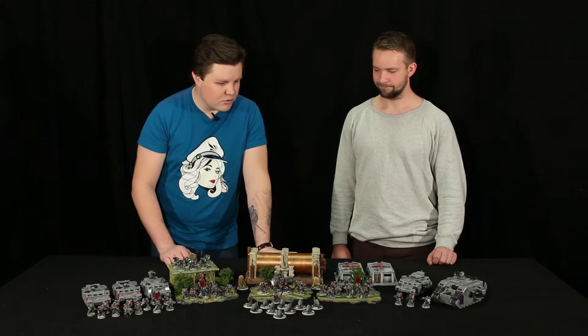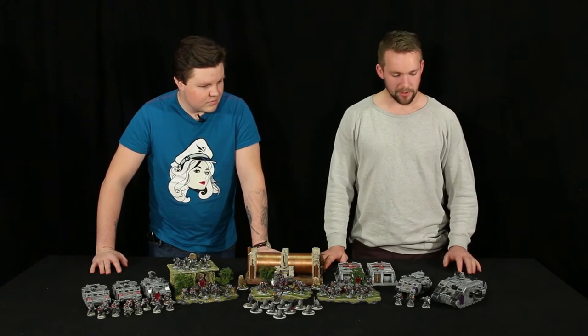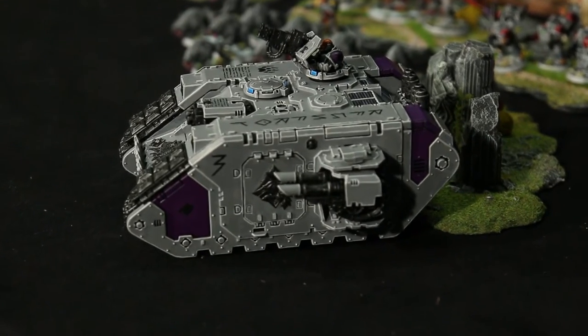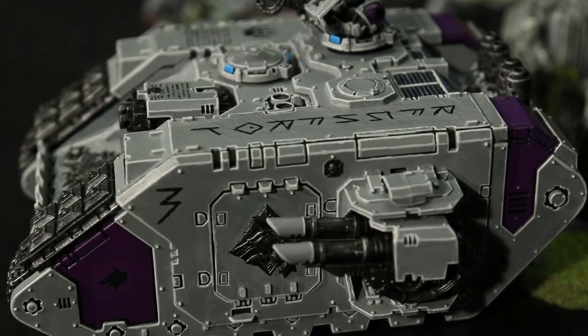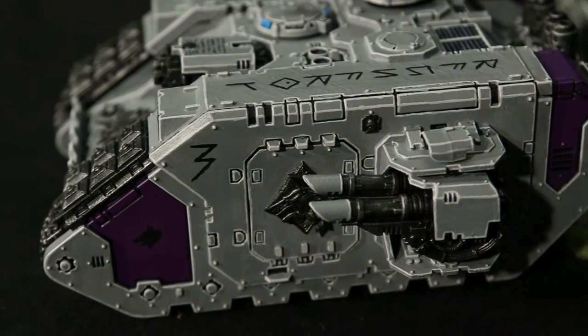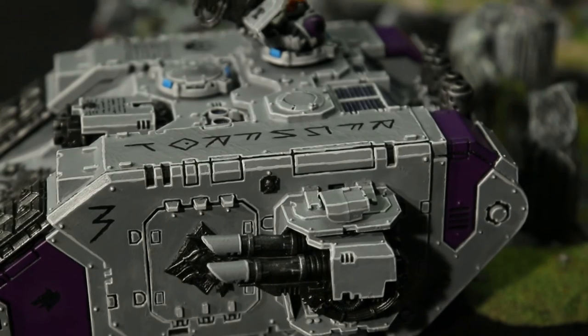The Space Wolves — take us through your army a bit. We start to the left here. We have a Land Raider. It took quite some time to paint. It's a big model with a lot of edges. You can see the edges are highlighted. You have a really crisp look on the army.